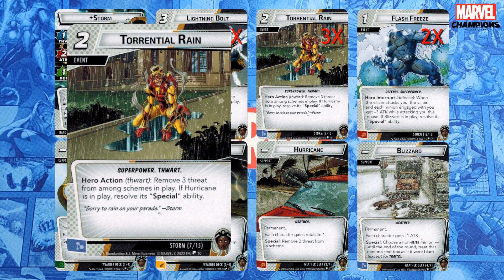There are three copies of Torrential Rain. This is a two-cost Thwart superpower which removes three threat from among schemes in play — super versatile — and then resolves Hurricane's special if it's in play. Using the most powerful example: do all the attacking you want first, then swap to Hurricane to remove two threat. Play Torrential Rain to remove three, then resolve Hurricane again to remove two more. That's seven threat, which can be split between multiple schemes for two resources plus a card. That's versatility.